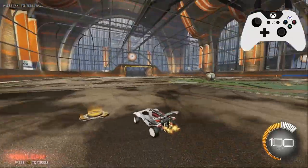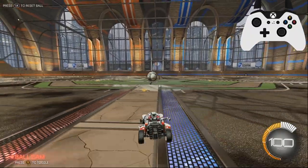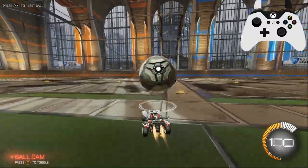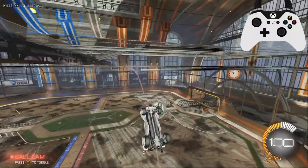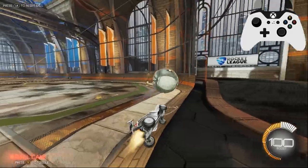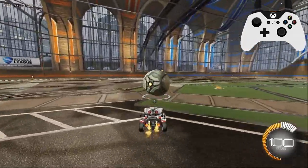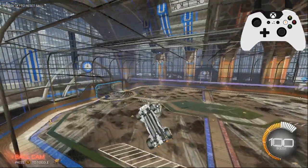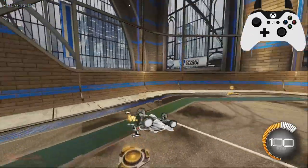Now one of the most advanced front flip canceling techniques is going to be flip canceling off the ceiling. Just like you flip canceled off the ground and off the wall, flip canceling can be good off the ceiling because it gives you this sort of scooping action on your car. So let's say I'm driving up the wall and I'm going for a ceiling shot - I can flip cancel to get under the ball and sort of scoop it up. Now this is definitely less common than just the standard flip cancel into the ball and the wall flip cancel, but it's still definitely a useful mechanic that you can use in your games.